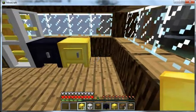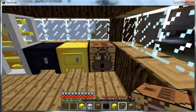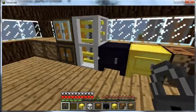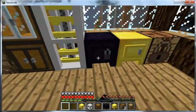This is a lock maker — one of the most important parts of the mod. You right-click it and see a GUI. Take a lock, put it in there, and using the numbers on your keyboard type in a combination. I'll go 1-1-1-1, then hit 'Set Combination.' This lock now has the code 1111. If I go to the safe and right-click with the lock on it, I can't open it at all.